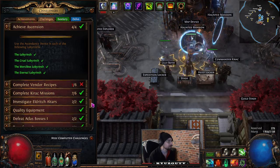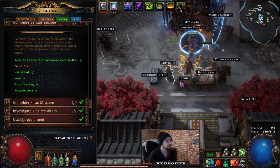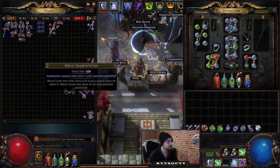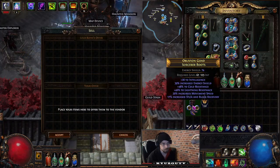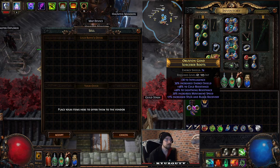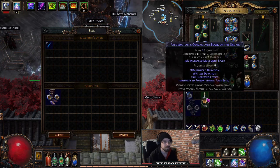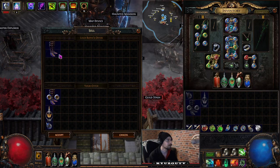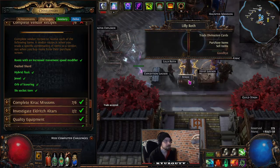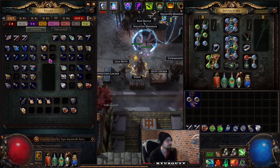Achieve Ascension — complete all four labs. Complete Vendor Recipe: for boots with increased movement speed, take a pair of boots with movement speed on them (can be blue, speed cannot exceed 25%), vendor them with a Quicksilver Flask and an Augmentation Orb, and the movement speed upgrades — 20% becomes 25%. For the Exalted Shard recipe, do it exactly like the Chaos recipe: a full set of gear that is all the same influence type (e.g., all Crusader), then vendor to get Exalted Shards.